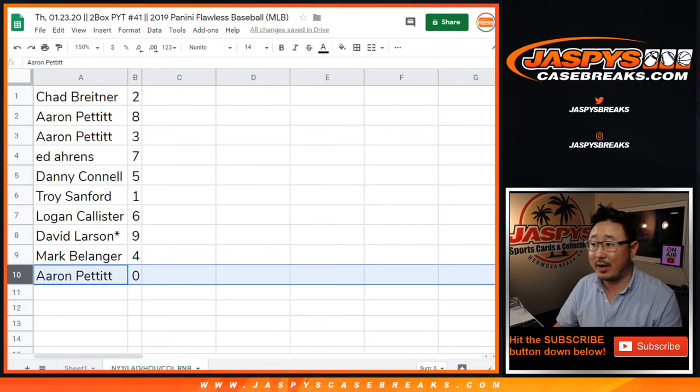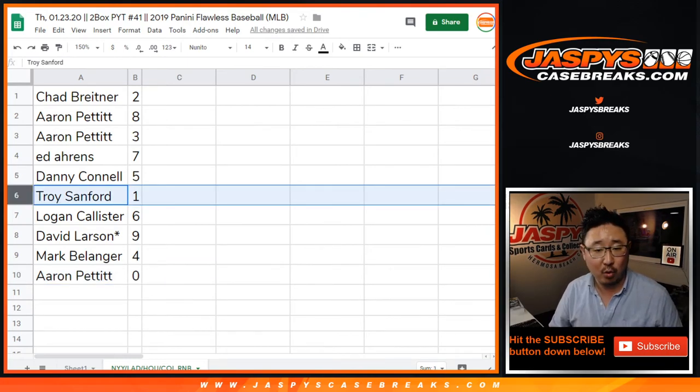Aaron, you get zero. You get any and all redemptions for those four teams down there, including one-of-one redemptions. Troy, you'll get any live one-of-one redemptions for those four teams in Pick Your Team 41.